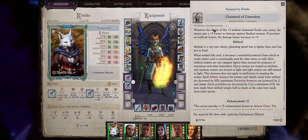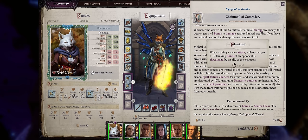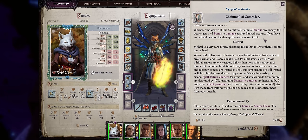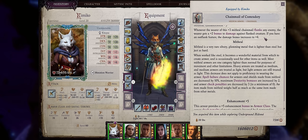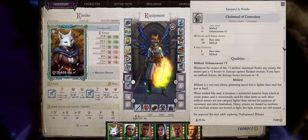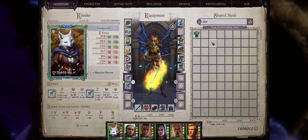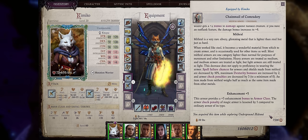Whenever the wearer is flanking an enemy — and flanking is super easy in Wrath of the Righteous since you don't have to attack from opposite sides, just two characters attacking the same enemy is enough — you deal an additional 2 points of damage, doubled to plus 4 if you have the Outflank feat. Outflank is one of the ultimate melee feats, and if you're following my builds all your melee characters will have it. An extra plus 4 damage per hit can help a lot, especially if you are dual wielding since it's applied to all your weapon attacks. Of course if you're dexterity-based and focused on tanking, you probably don't want this armor. You can find it in the underground hideout area — if it's not on your map, it's because you missed the perception check.